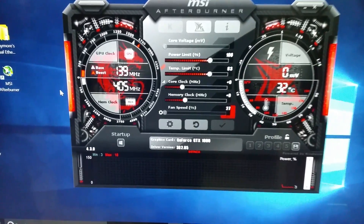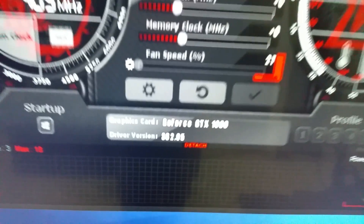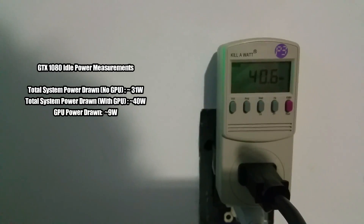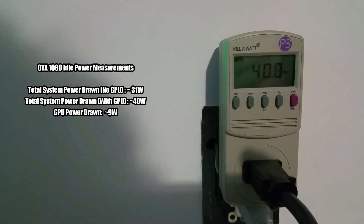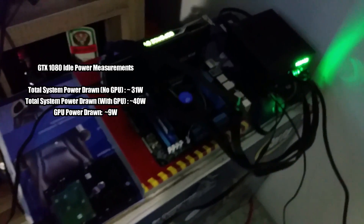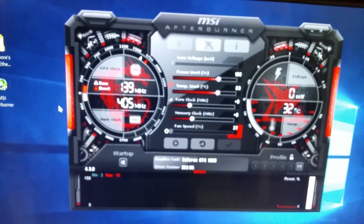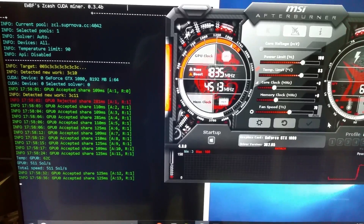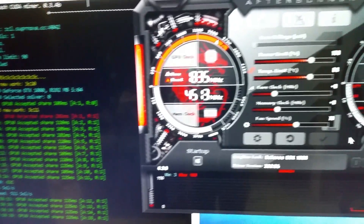I have the 1080 hooked up and before I start mining I want to show you guys the idle wattage. It's pulling around 40 to 41 watts, so the card itself sitting idle only draws around 9 watts roughly. That's pretty good — I just wanted to show you guys that before I start mining.